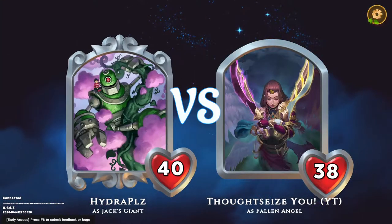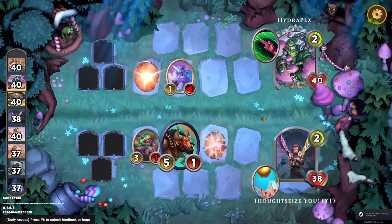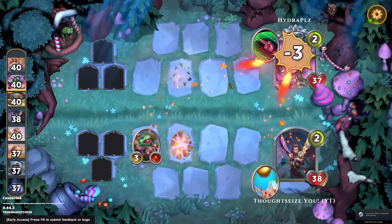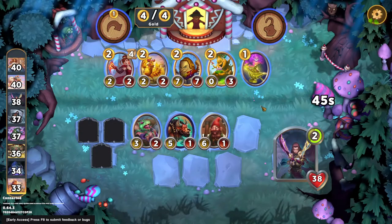Alright, we're up against Jack's Giant. That's a 1-7. I think we get there, though. Yeah, the high power on our Tiny and Minotaur helped us get through that.